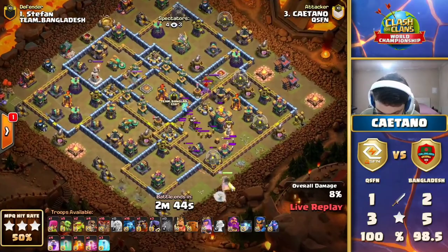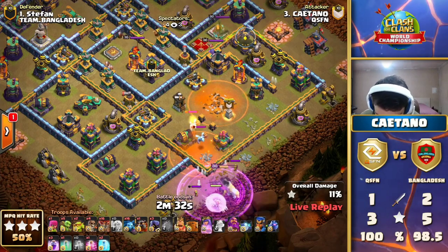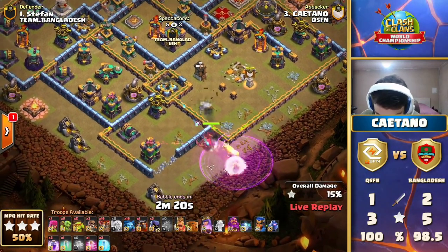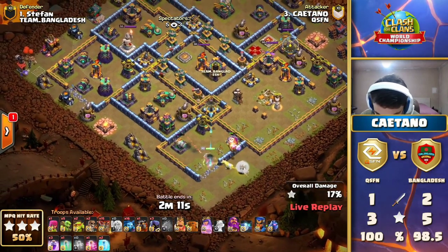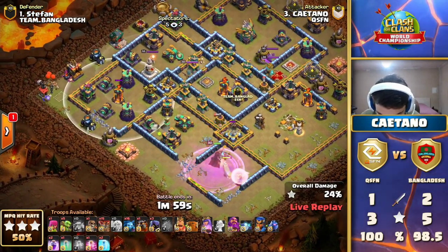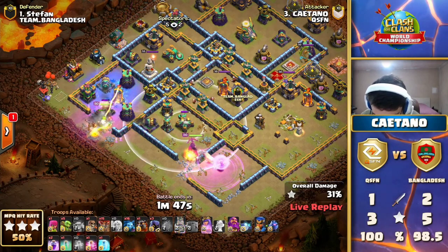Forcing him to use too many Loons early on to take down the Inferno Tower, and the Eagle not going down early. Now we have the next attack — a pretty classic-looking anti-3-star base, and it's going to be another Queen Charge LavaLoon attack. The far left side looks like a King-Warden combination, which is my favorite combination right now because it's so strong. Meanwhile the Queen is struggling quite a bit — there's the Rage — don't use that ability too early. You want to have the ability close to the core to make sure your Queen is surviving.